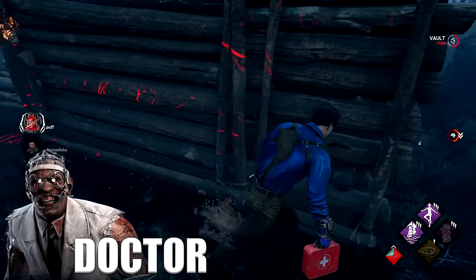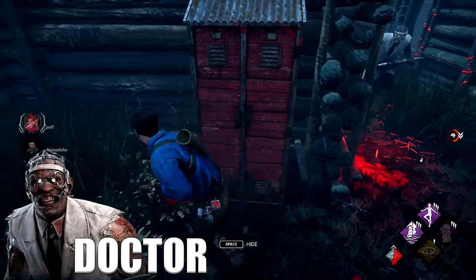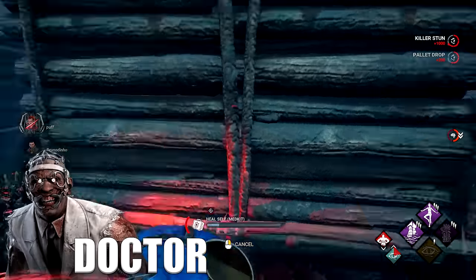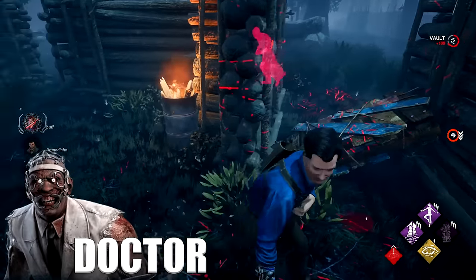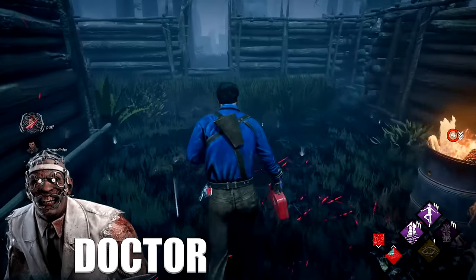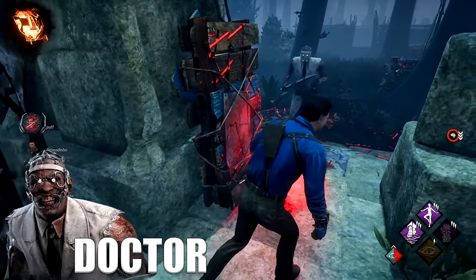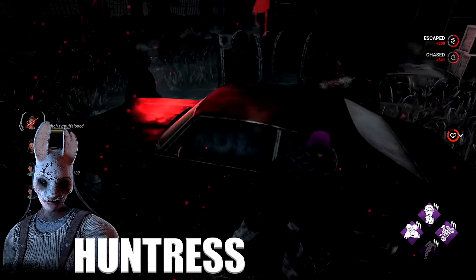When you're up against Doctor, the best way to loop him is pre-dropping pallets, because a good Doctor will always know when to shock you so you can't drop the pallet safely. The best way to loop him is constantly changing loops and trying to get in his head — fake dropping the pallet when he starts shocking. Holding W is also effective since he has no movement abilities. You can't really hide against Doctor because of the shocks. Also, blast your gens because items are pretty much useless against a good Doctor as he'll keep you in Tier 3 all game.